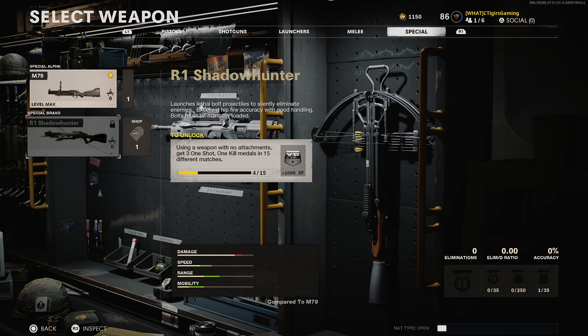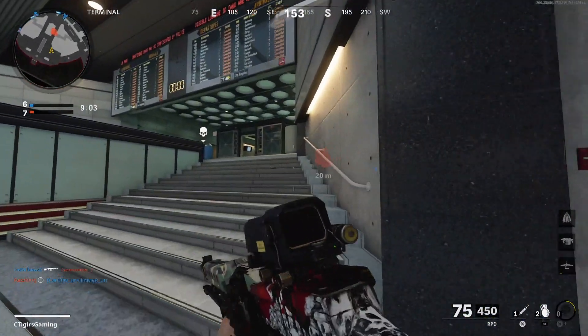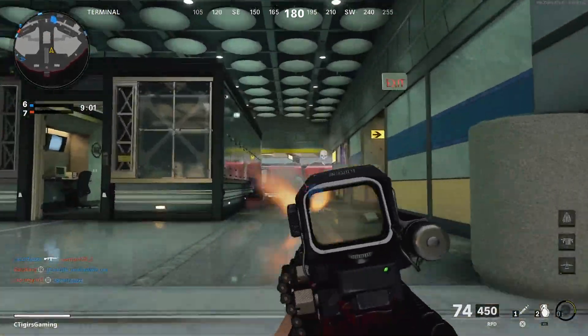Let's start off with the crossbow first. To unlock it via the challenge, all you have to do is use a weapon with no attachments at all and get three one-shot-one-kill medals in 15 different matches. Just make sure you cannot back out once you get the three kills — you have to finish the game for it to count.